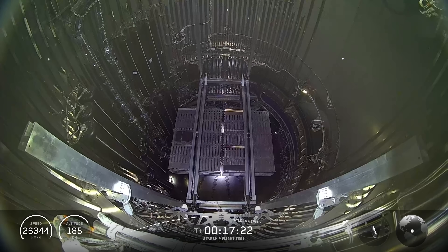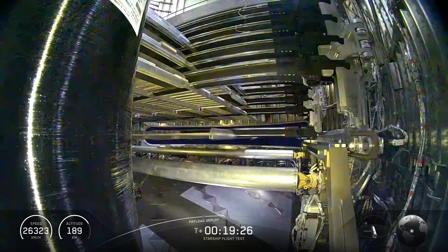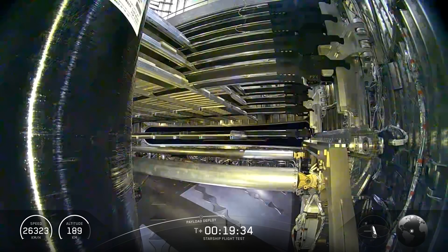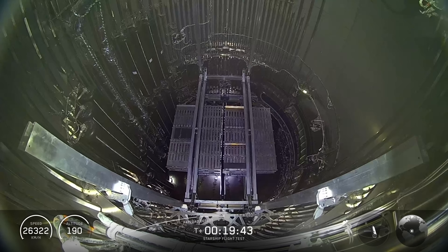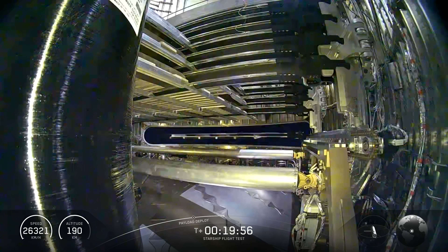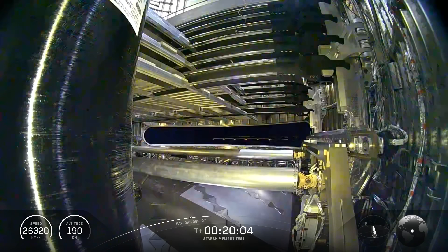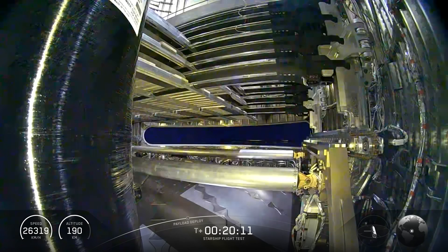Looks like we got the door open. Looks like we got a little bit of movement there — coax it out. First one going out. First one's deployed. Getting ready for the second one here. We do a little reset back to the center position. It takes about a minute for each one. Looks real smooth too. They made a couple of tweaks to those rails — if you watched the last one it had a couple of bumps on the way out, but moving out super clean this time.